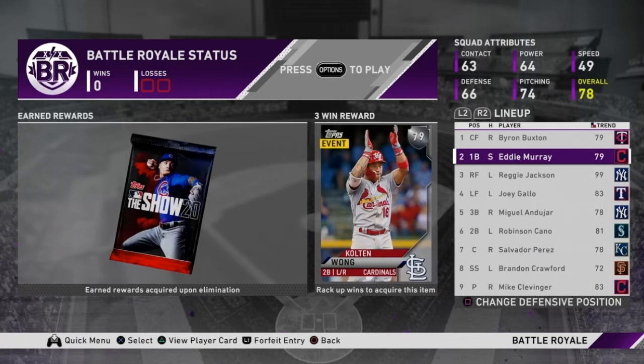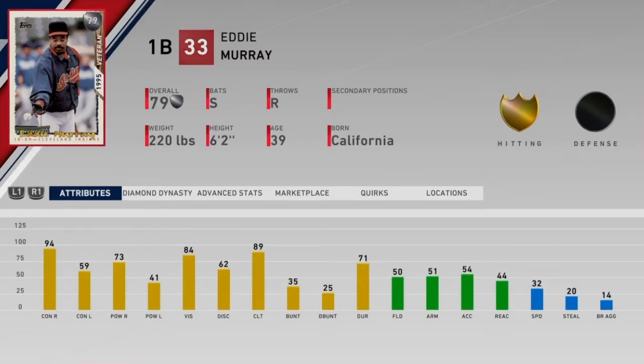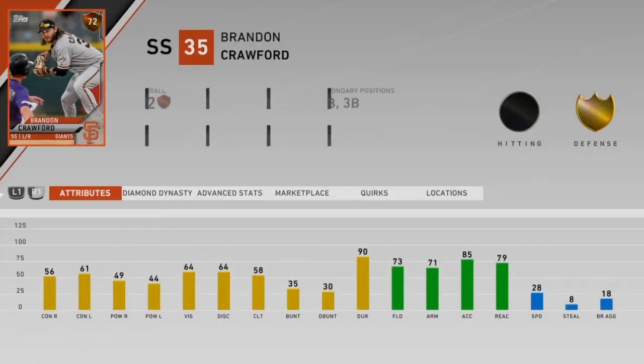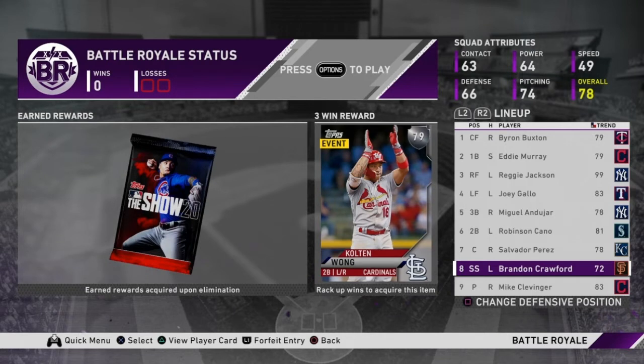I really like how my lineup is set up — a good leadoff hitter, a switch hitter second who will put the ball in play, then Reggie Jackson third and Joey Gallo fourth. Miguel Andujar bats fifth, Cano sixth, Salvador Perez seventh, and Brandon Crawford eighth. Crawford is probably our worst hitter, that's why he's batting eighth, but he makes up for it with gold defense at shortstop. I'm going to show you my first Battle Royale game and then end the video.